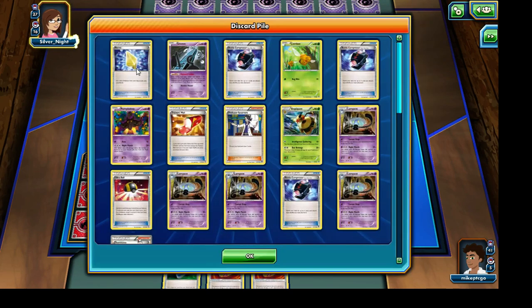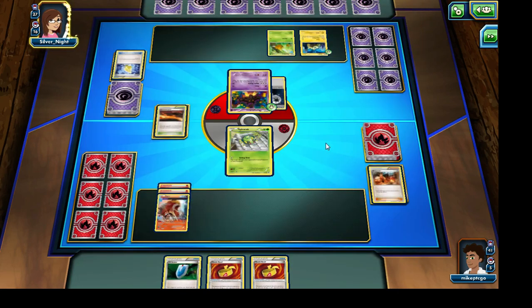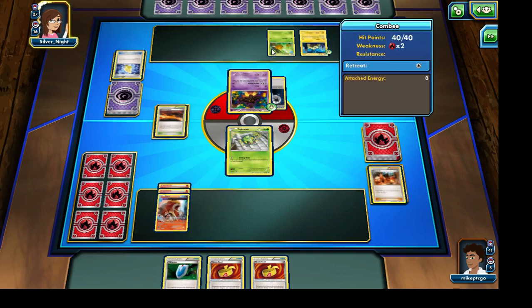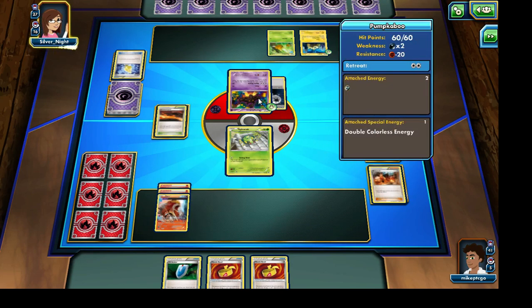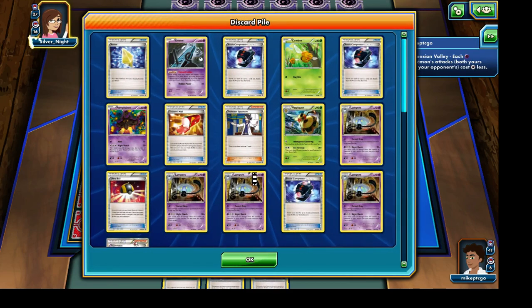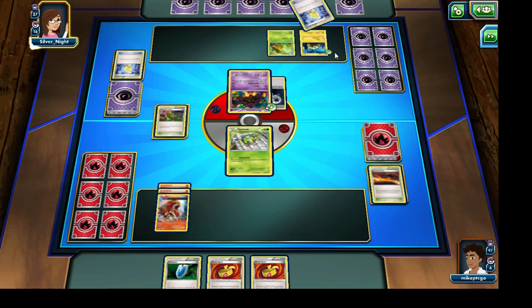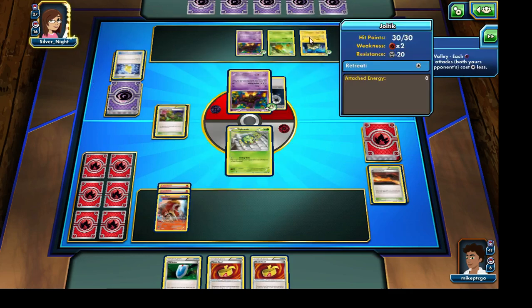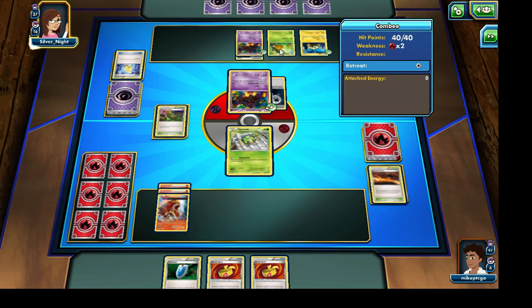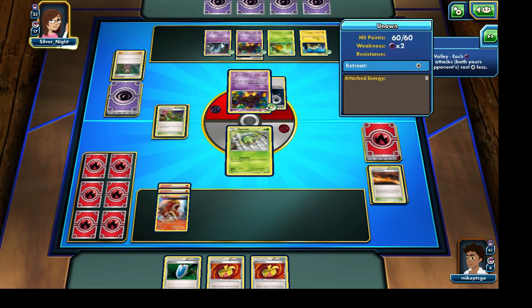I'm actually not sure if we're going to be seeing the Dimension Valley because our opponent is running Vespiquen as an alternative attacker as well. I don't really think Pumpkaboo is meant to see a whole lot of action. We are going to see that Dimension Valley — but I tend to think that these Vespiquen decks would use Joltik and Vespiquen alternating sort of between each other. At least, that's sort of my idea behind it.